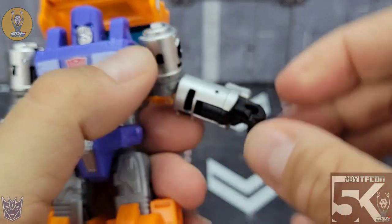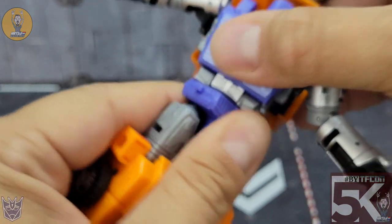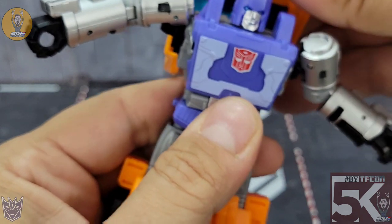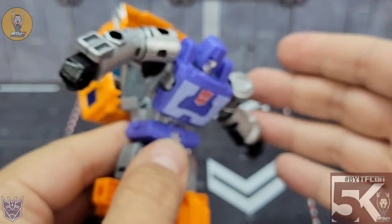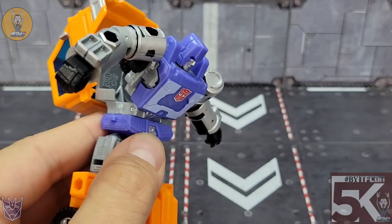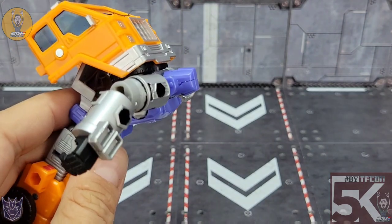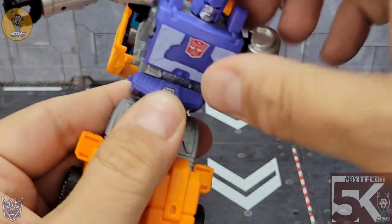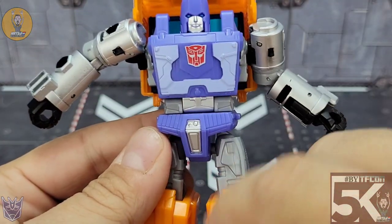There's no rotation at the wrist because of how they transform. You do get waist rotation, and if you really want to cheat, you get an ab crunch using that transformation joint — it'll go way down there if you're willing to cheat it.